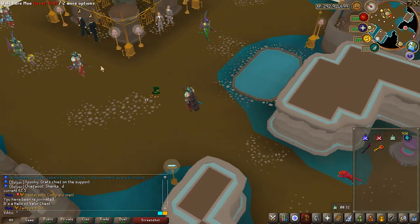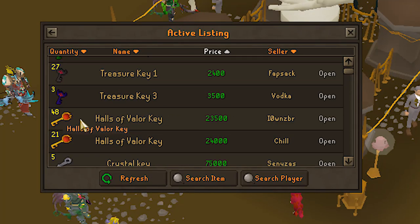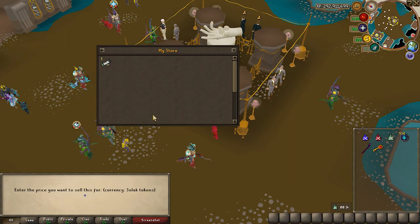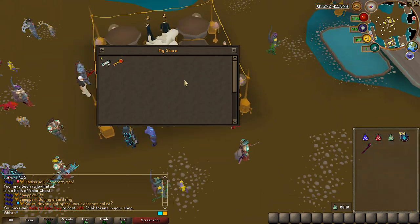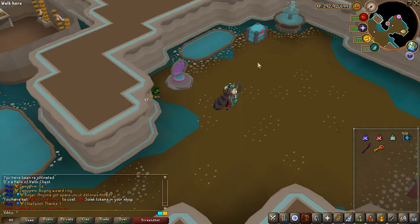Especially at a low level like this, you gotta sell these keys. Some people have hoarded a bunch — these are going for 23,500. I want to get money quick because I can get a really nice weapon upgrade for 20k, so I'm just gonna put it in for 20k — it'll sell pretty quick. Then I can go back and do some more.